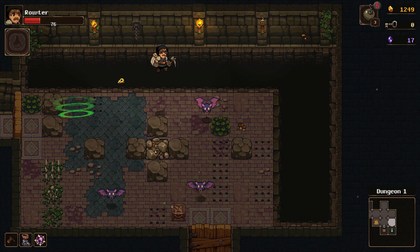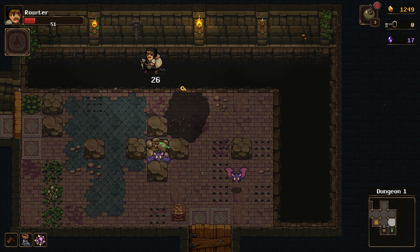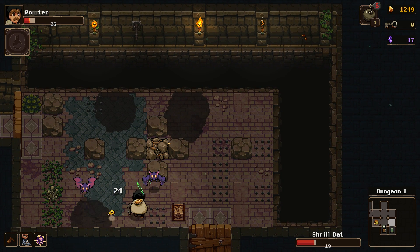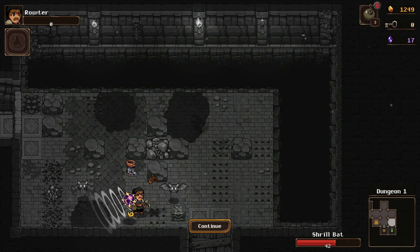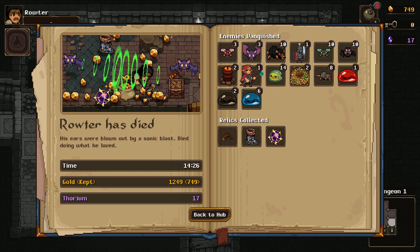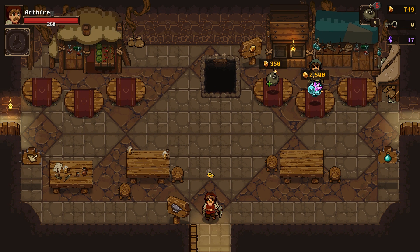I think I understand now — it just dawned on me. That gate, the one next to the dungeon entrance — if you kill the boss, do you just pop up right back there? Maybe? I don't know.